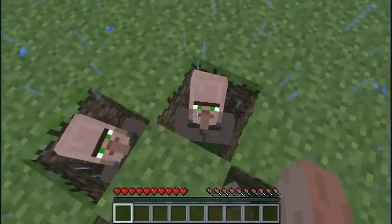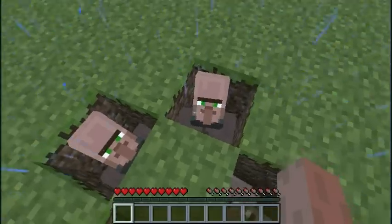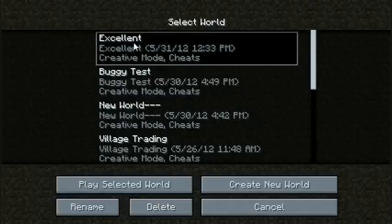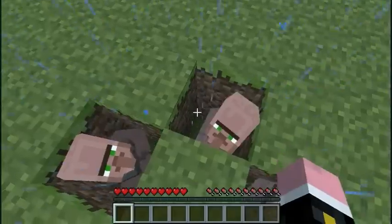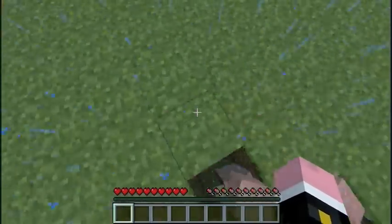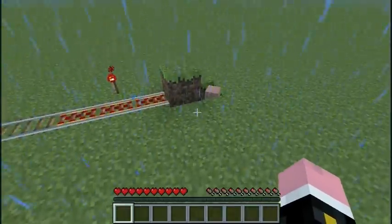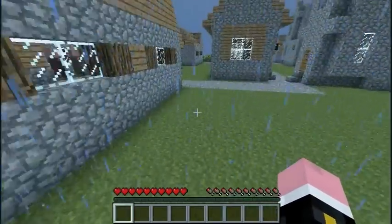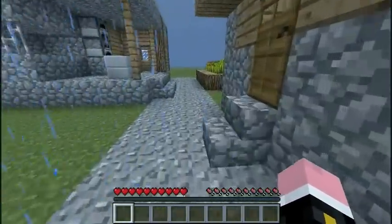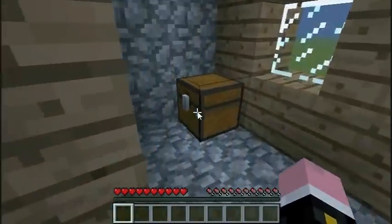One more thing that is new, or rather fixed: you know how whenever you would log out and log back in, all the villagers would lose their skin? Well, now whenever you log in and log back in, they keep their skins. So we can now know which type of villager we're working with at all times. This guy kept his skin, and this guy kept his skin, and I've been logging out and logging back in trying to get these to mess up, and I just haven't.